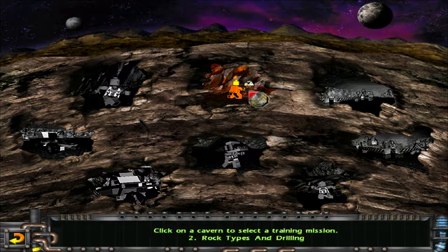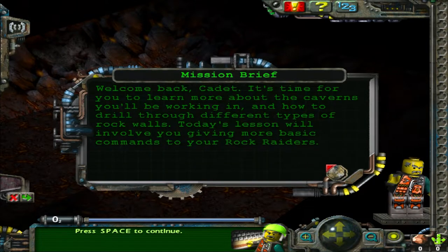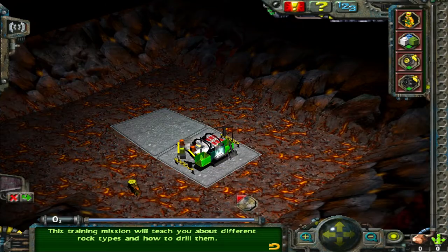Rock Types and Drilling. Welcome back cadets! It's time for you to learn more about the caverns you'll be working in and how to drill through different types of rock walls. Today's lesson will involve you giving more basic commands to your rock raiders. This training mission will teach you about different rock types and how to drill them.